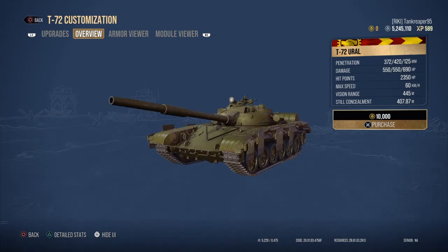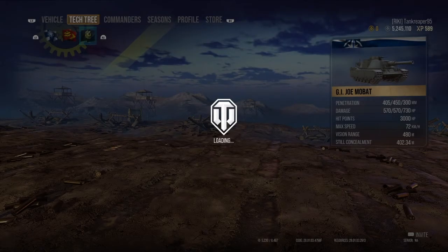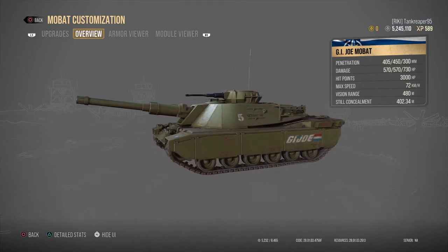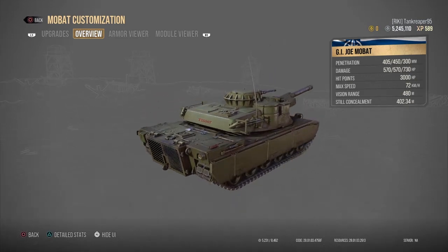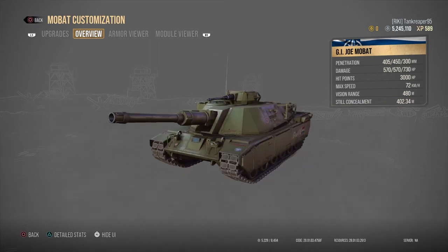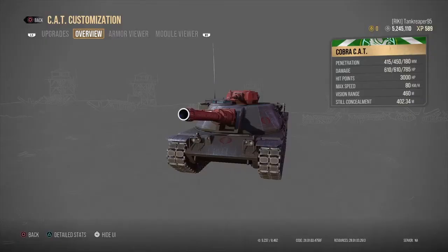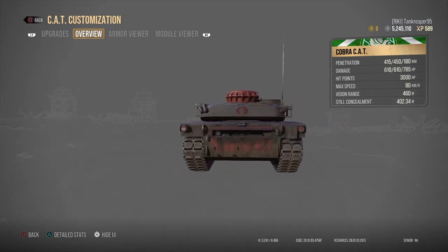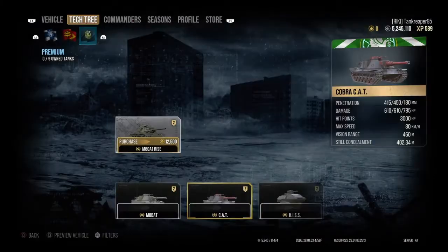The T-72 Euro is a very sexy main battle tank. The next tank is a fictional vehicle from the GI Joe series, but it seems to take inspiration from the Abrams. My friend picked it up through a season campaign. There's also a similar variant called the Cobra CAT, which probably plays very similarly.